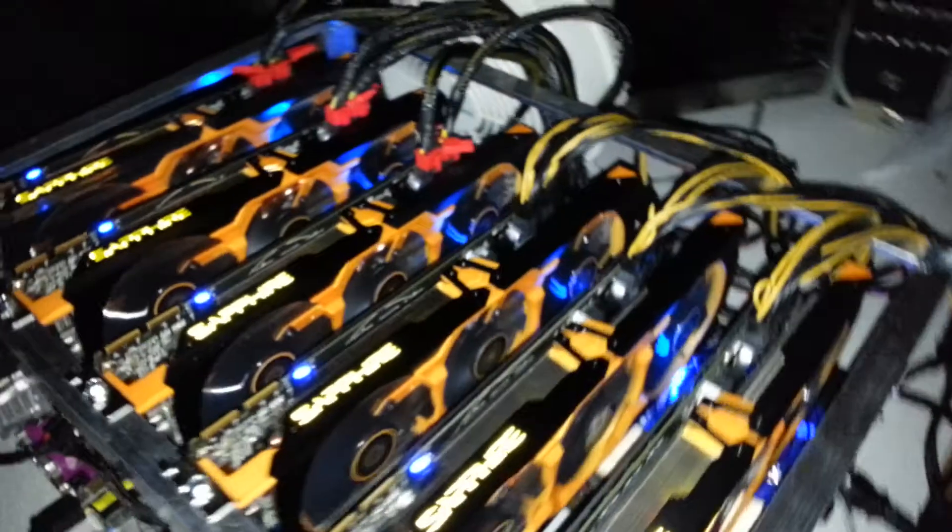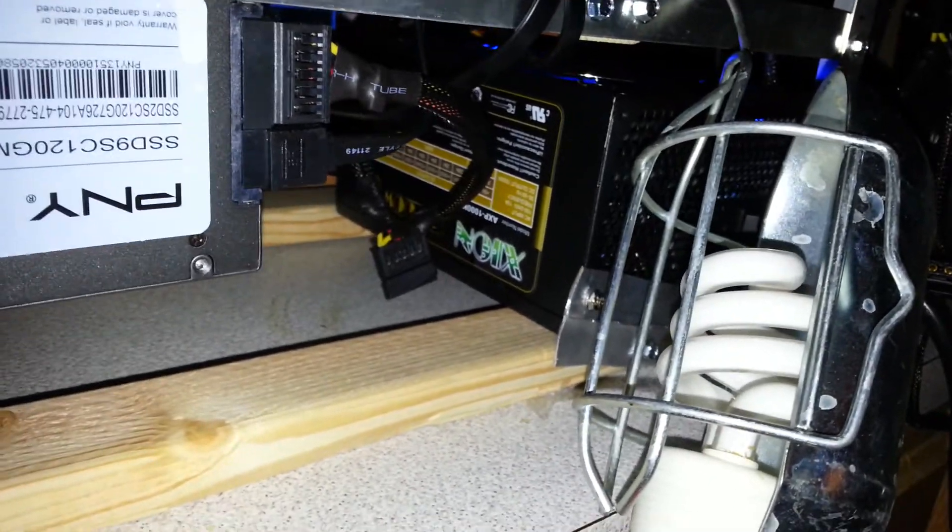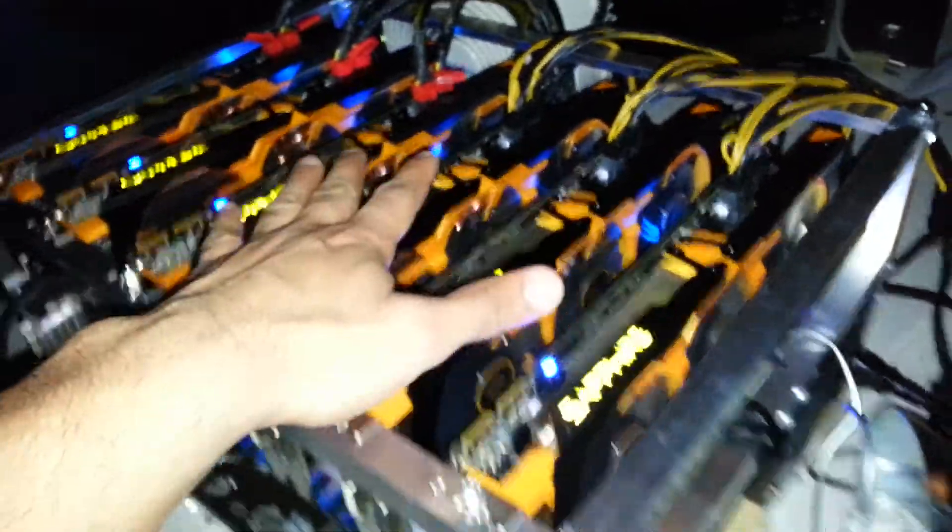Here's my mining operation I just recently set up. It consists of six Sapphire Toxic R9 270X's — it's a beast. I got two power supplies: this is a Zion, it's a thousand watt, and over here I got a CoolMax 1200. That one's powering the motherboard, the SSD, the processor, the RAM, and the first two video cards. The other 1000 watt is powering these four right here.